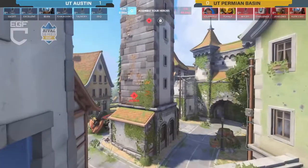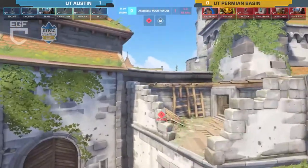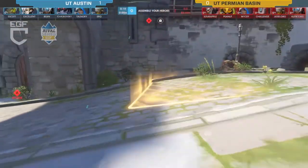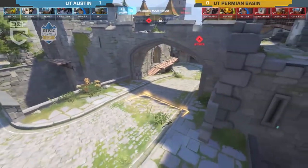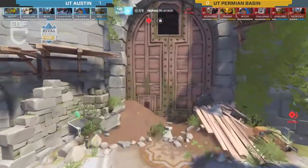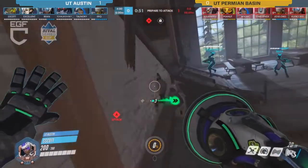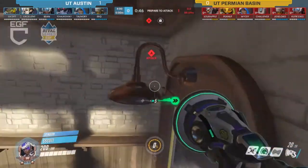Looking back, they weren't able to make it through that entrance right there where the gate opens after you get the point, but the payload actually made it a fair way — I'd argue a little bit over halfway to the second point. That's a fairly respectable distance, especially on Eichenwalde if you're able to break through the first point. Especially how their attack started — basically trapped in spawn — so being able to capture the floor and get some distance is very good.